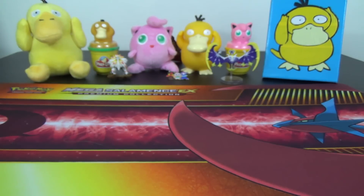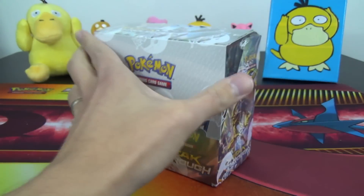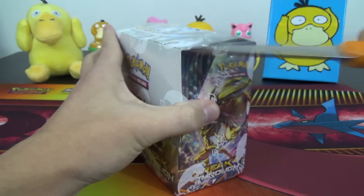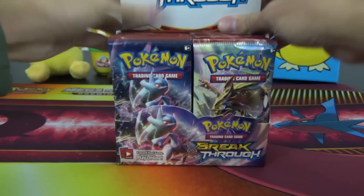Hello again, YouTubers and Pokémon fans! For today's second opening here on the channel, we have a sealed booster box of XY Breakthrough. It contains 36 booster packs, and there's 10 cards per pack, so that means 360 cards plus 36 code cards. Let's not waste too much time — let's rip right in here and start showing you some cards.